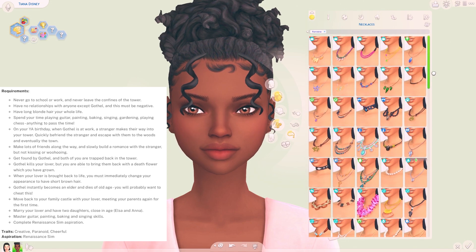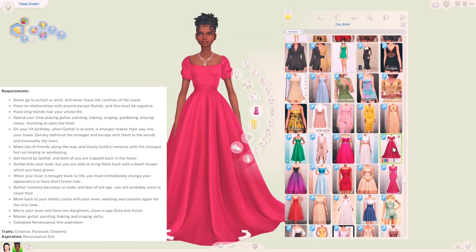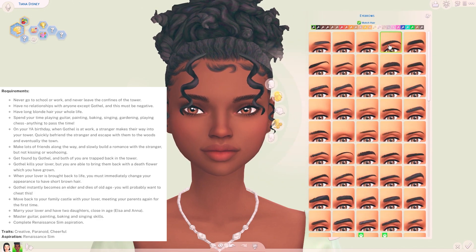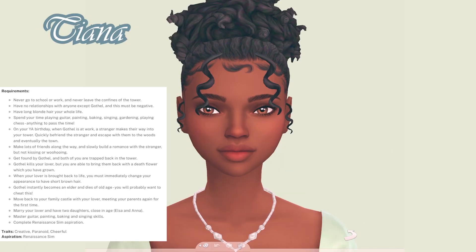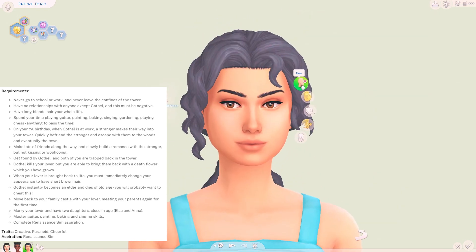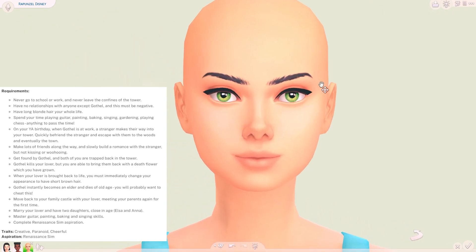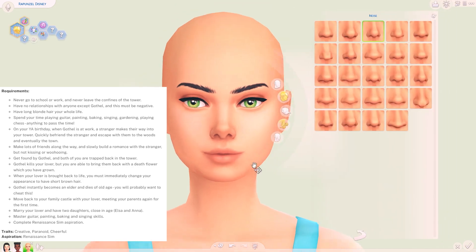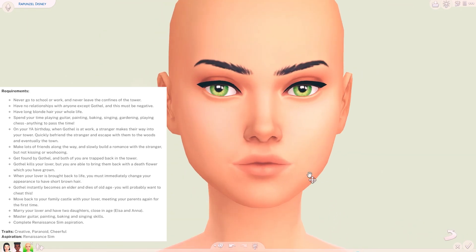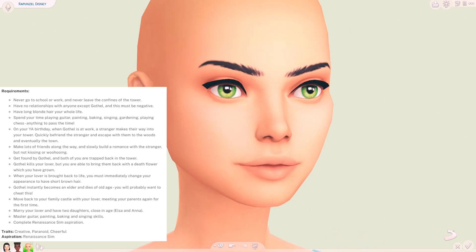Generation 10 is Rapunzel. Because of her parents' curse and connection to magic, Rapunzel is born with powers and long golden hair. An old lady kidnaps Rapunzel when she's an infant, running away to a locked tower hidden away from Tiana's castle. The old lady, Gothel, is immediately young again and will always stay this way when she is around Rapunzel. Rapunzel's traits are creative, paranoid, and cheerful, with her aspiration being renaissance Sim. Rapunzel is trapped in the tower for most of her life and can't leave the lot, so she works really hard on loads of different hobbies. On her young adult birthday she meets a stranger, quickly befriends him, and they kind of run away together. Eventually she is found by Gothel who kills her lover, but one of Rapunzel's hobbies is gardening and she has grown a death flower, allowing her to save her lover. Rapunzel and Flynn Rider move back in with Rapunzel's family, she meets her parents again, gets married, and has two daughters who will be Elsa and Anna.